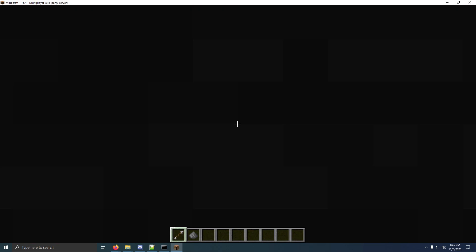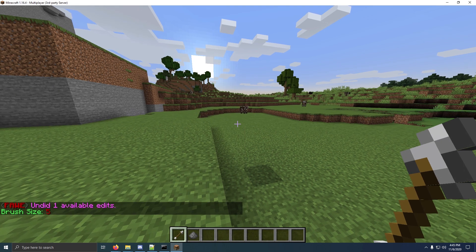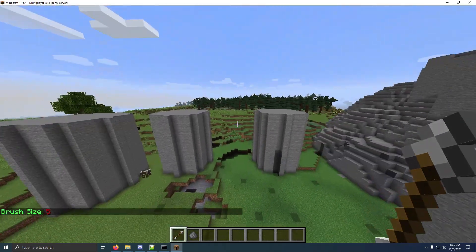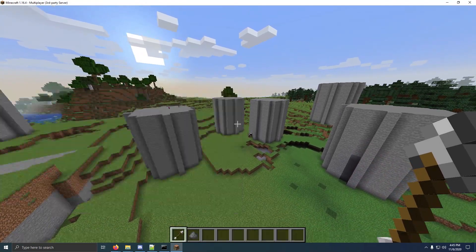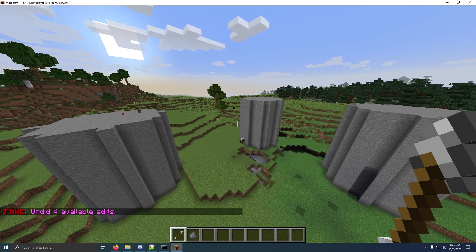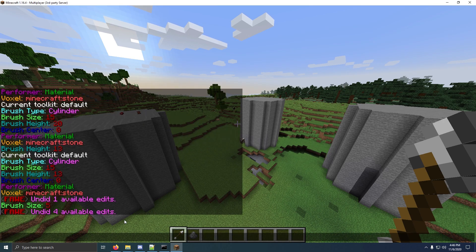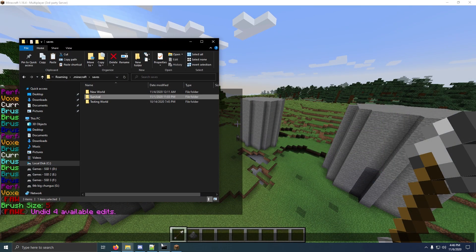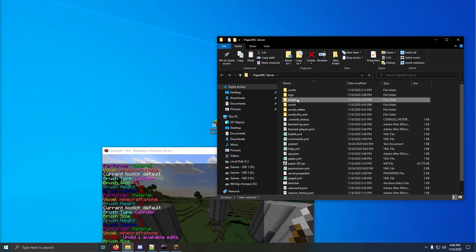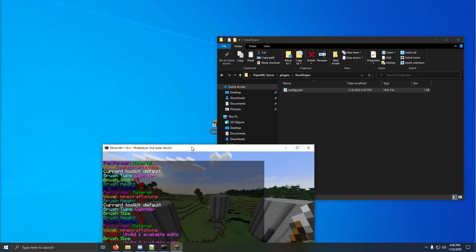Now if I right click — I'll undo that. If you type slash U, you can undo something. I'm going to change my brush size down to 5. You can see it made a large size. Now if I make a bunch of these and it's like I don't want all these, I can do slash U 4, and that undoes the last four selections. By default, the number of undos stored in cache is 20. If you want to increase that, it might increase memory usage, but you just have to do that in the configuration file, in the plugins folder. In the config file, you just change the undo cache size to something else, like 20, 30, or 40.